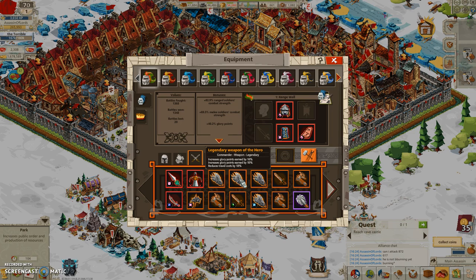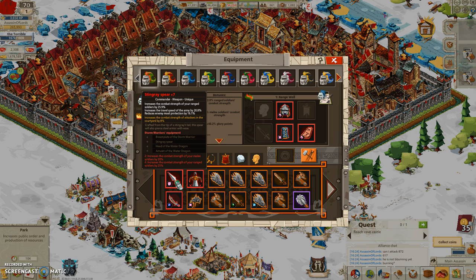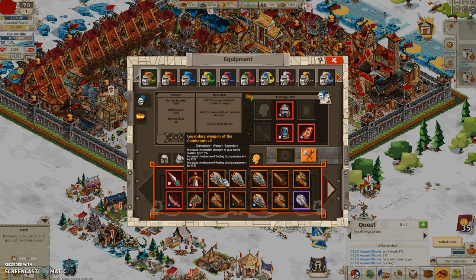Usually if you're making a commander that's supposed to be fast, try to put as many speed bonuses as you can to make it as fast as possible. I need 10% range - I could go for travel speed, but actually I found something better over here.